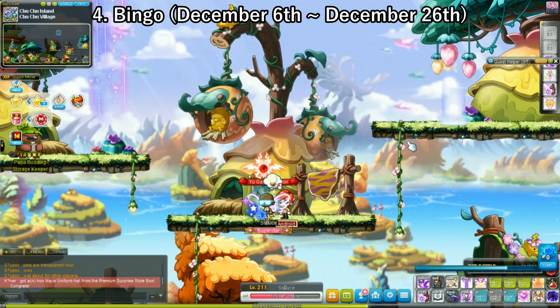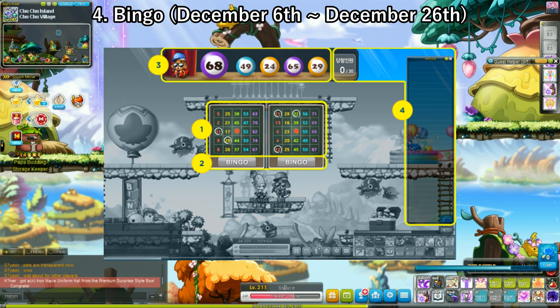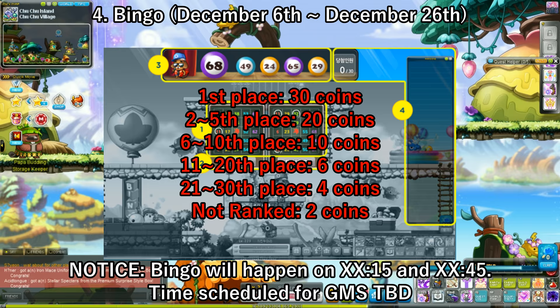The next event is Bingo, starting on December 6th. This one is a tad bit different because it's double edition Bingo — meaning you have 2 boards, so you're able to get on that top 30 ranking spot twice. Looking at the board: 1st place gets 30 Nova coins, 2nd through 5th place gets 20 Nova coins. If you get extremely lucky and get both 1st and 2nd place, you get 50 Nova coins from one round alone. It goes down to 6-10 for 10 coins, 11-20 for 6 coins, 21-30 for 4 coins, and if you don't rank at all, you get 2 coins.